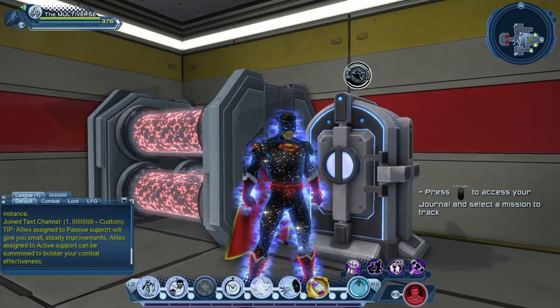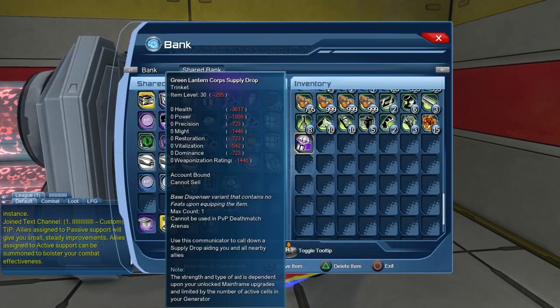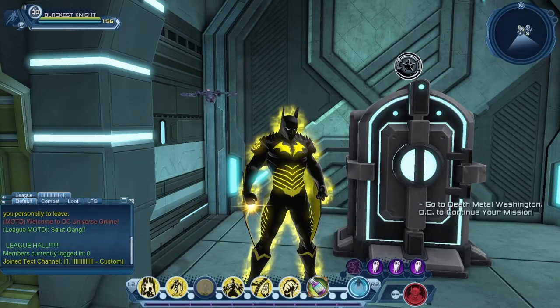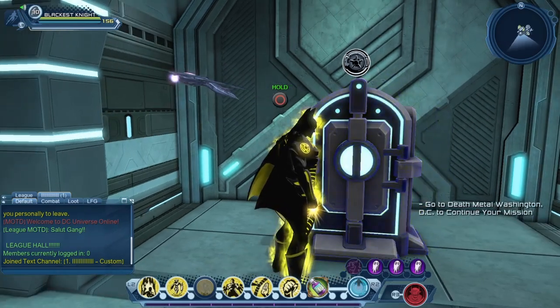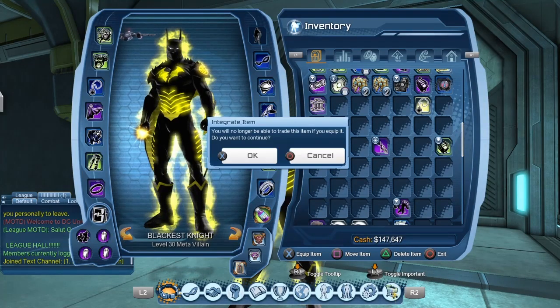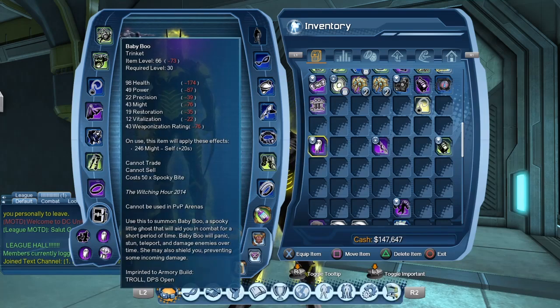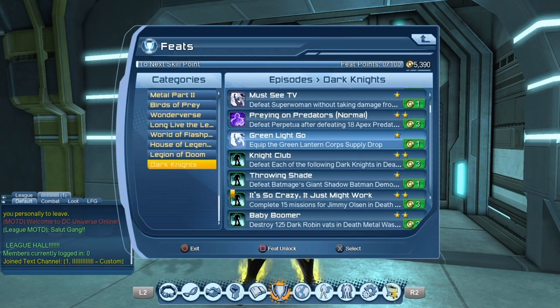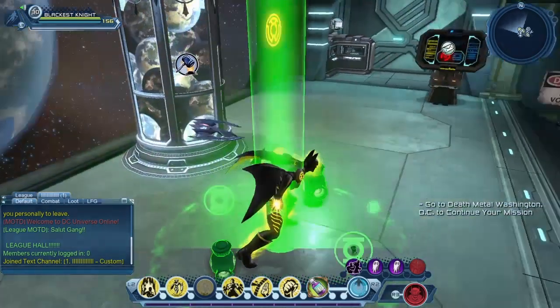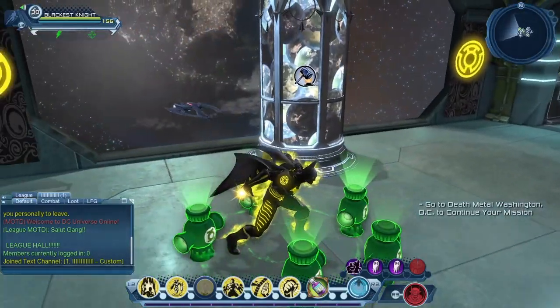Once you have it with one of your characters, you can use your Shard Bank to give it to any of your other characters. Let's break the Multiverse and give it to an evil Yellow Lantern. Let's equip it. I could have sworn you'd get the feat when you equip it — I guess you have to purchase it and equip it to get the feat. And now you have an evil Yellow Lantern that can use the Green Lantern Supply Drop.